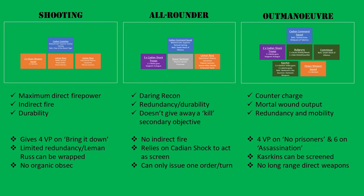The all-rounder list has a Scout Sentinel whose ability to deploy in no man's land could give you an early start to the game. It mixes durability from the Leman Russ with enough infantry to move about the board and doesn't give away any kill-based secondary objectives. The problems are that there's no indirect firepower — a real point of difference for Astra Militarum — the three Cadian squads are required to screen and hold the line and are fundamentally squishy. The biggest concern is that you can only issue a single order per turn since the commander in a command squad can only give one.